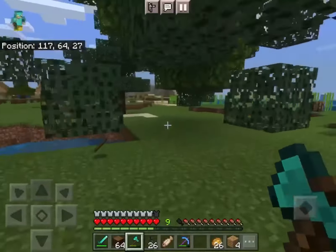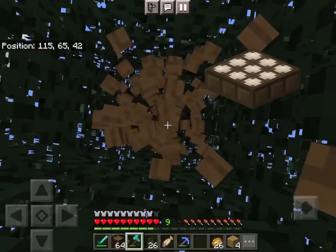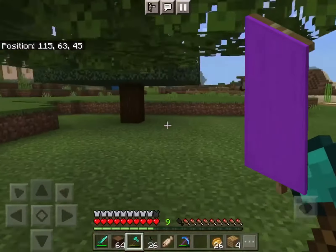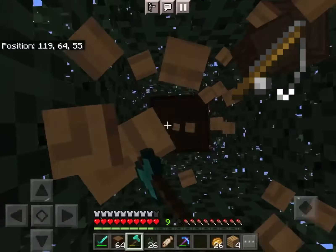Also burning 1.5 items — and I know there are such a lot of them — is the daylight detector, the jukebox, the note block, any banner, the crossbow, a normal bow, and a fishing rod too.